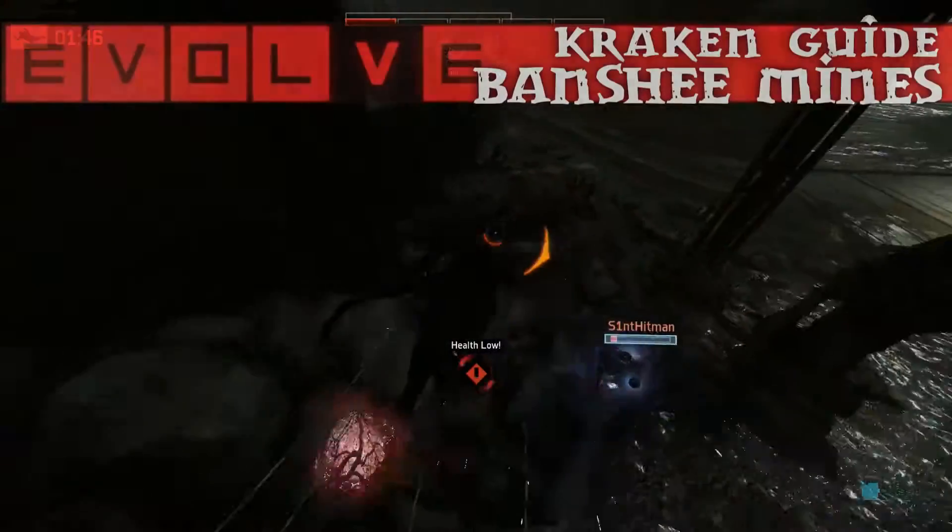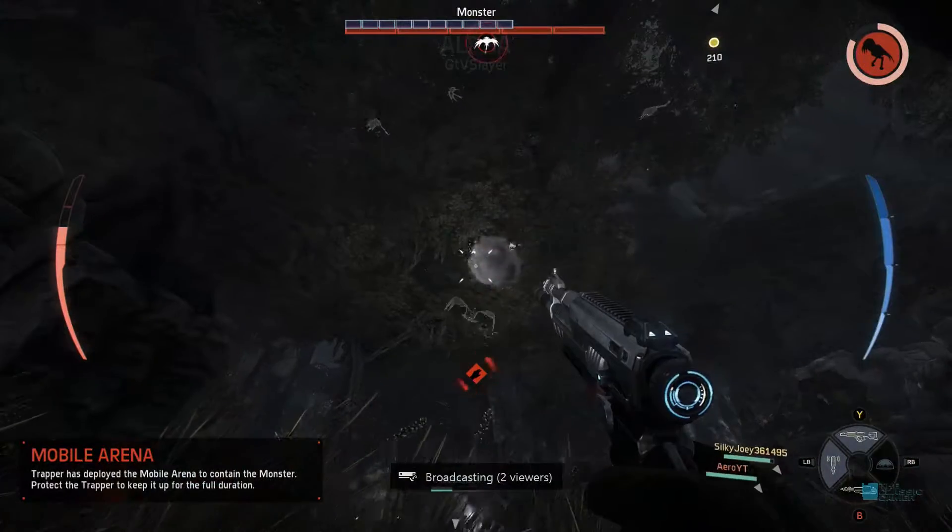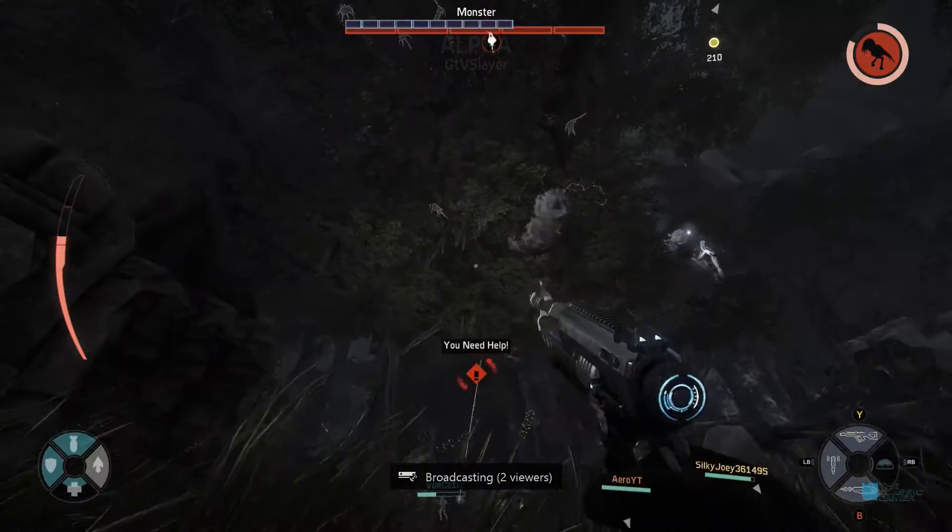Banshee Mines are a special type of attack. The Kraken can target the terrain and leave them as traps. He can also use them in the heat of combat for additional damage with their homing qualities.